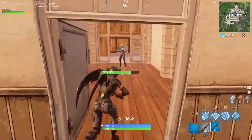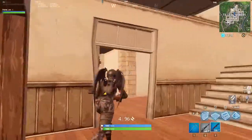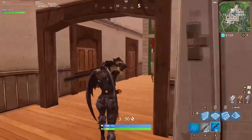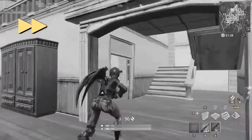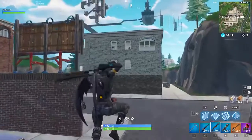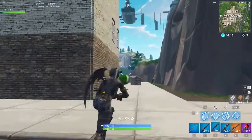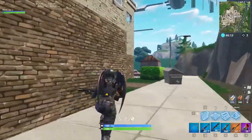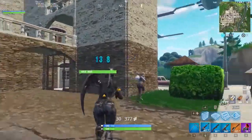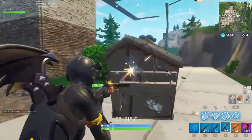The first thing we want to go over is crosshair placement, one of the most important aiming skills in FPS games. It refers to where your crosshair is on the screen at any given moment, whether you're in a build fight, looking for kills, or camping in a corner. Having perfect crosshair placement means when an enemy appears on your screen, your crosshair is already in the perfect position for a headshot. You will have a big advantage if you can shoot as soon as you see an enemy without needing to adjust your crosshair.